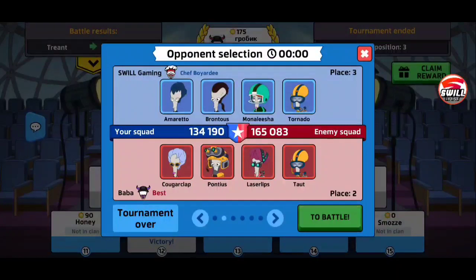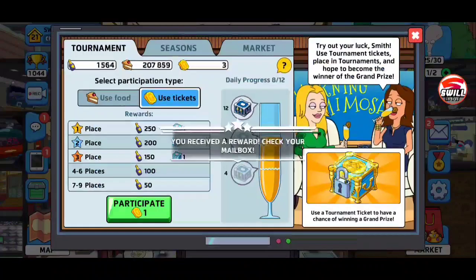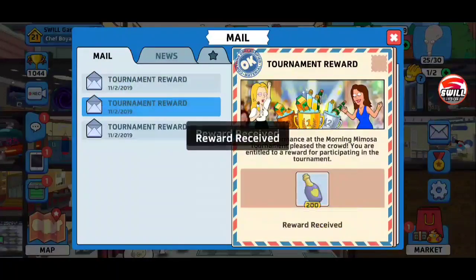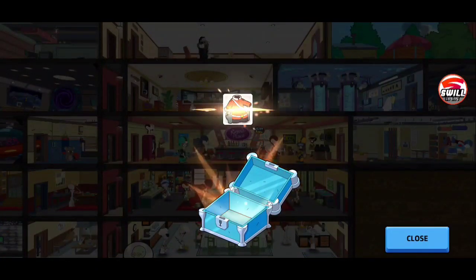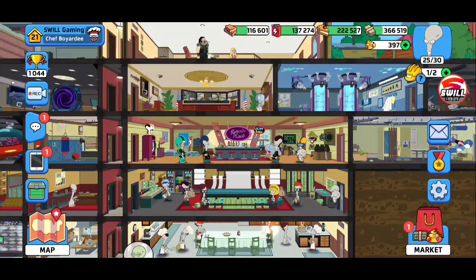We got beat by the top guy but they're definitely way out of our league. We could probably have beaten the number one guy possibly. Let's go look at our goods — we got a crate, which is always good. Let's go ahead and open that up. No reason to save it right now — I'm sure someone will say to save your stuff until situation room 50, but that's not the case.